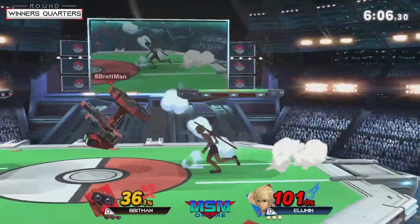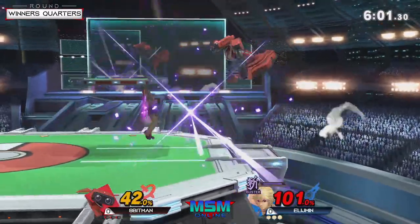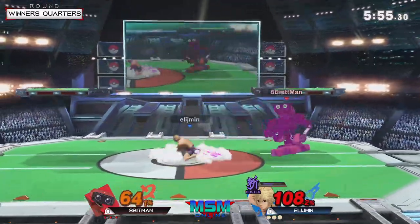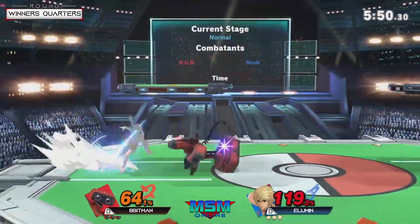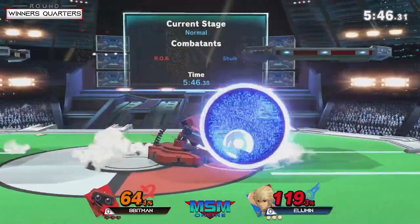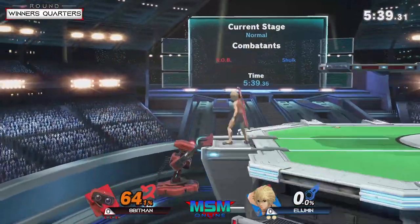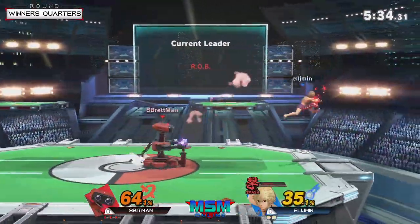Alright, throwing the gyro once again. Up air coming out from Elijah Min — he's getting those aerials off a lot. Now he has Buster which will allow him to do more damage. Nice backer coming out, missing the second one though. Nice shielding the projectiles though. Apenman still finding a way to get in with that gyro. A little pressure down spells — look at that! Can you imagine, you think you have just one iota of room to escape there.